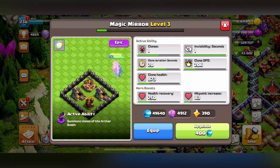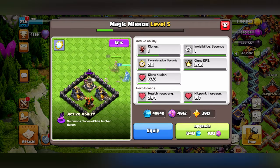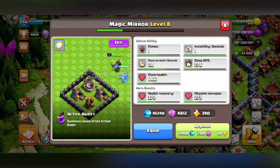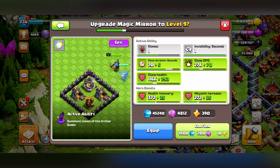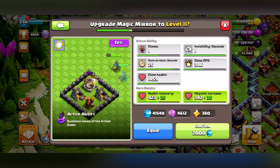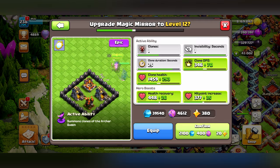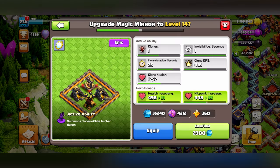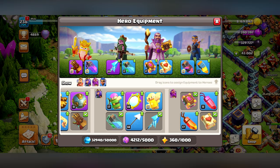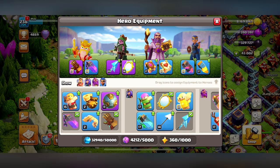Let's upgrade this thing pretty high - clone DPS, clone health. I want to dump my resources here. I'm going to use 10 starry ores - clone DPS, duration. I'm going to keep dumping because I've got too much stuff. More health recovery, health increase, and 20 more starry ores. There we go - 22,000 to 23,000. I'll stop there and wait until other equipment comes out, but for now this is strong enough to replace the Vial.